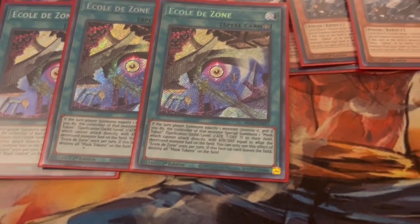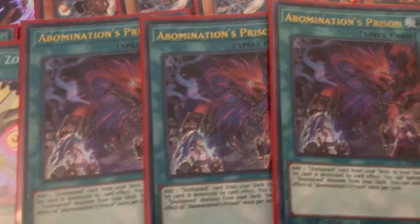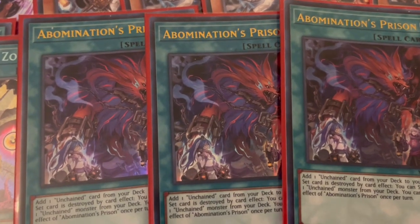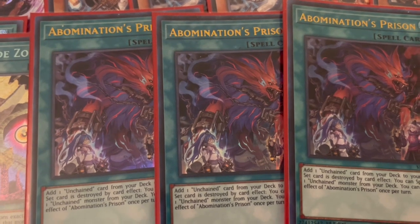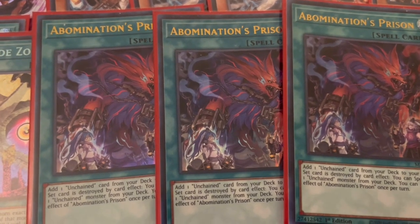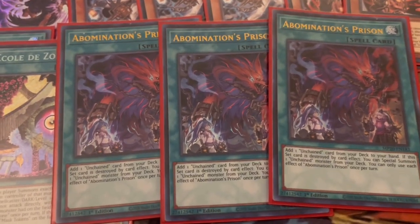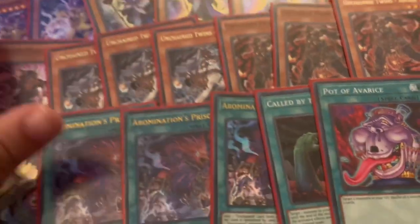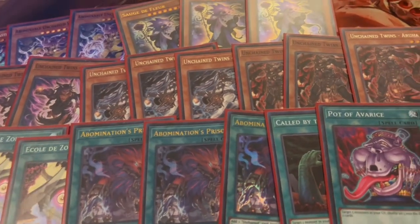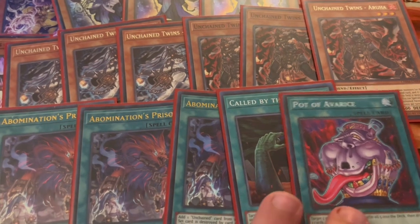We're also playing Abomination's Prison, which lets you add one Unchained card from your deck to hand. If this card is destroyed by card effect, it special summons one Unchained monster from your deck — a must-have three-of. We're also playing one Called by the Grave and one Pot of Avarice, because we go through monsters so fast that we sometimes run out of main deck monsters and need to shuffle them back, including link monsters.